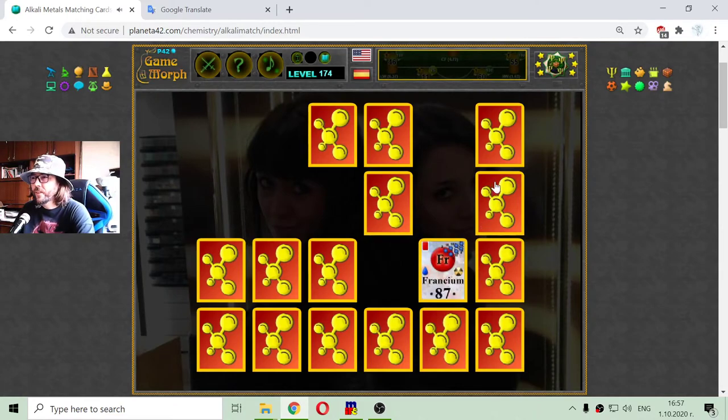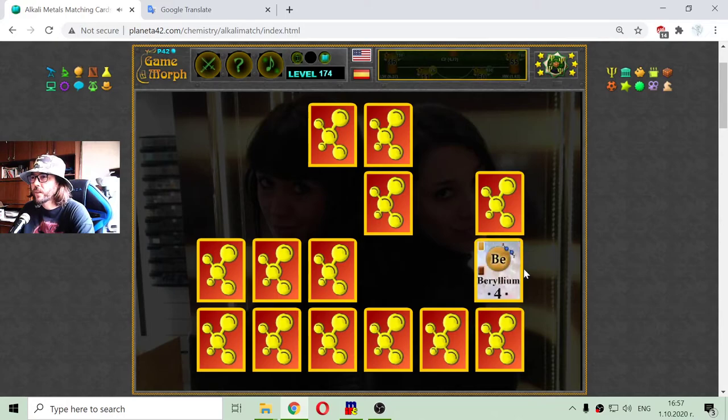And there is francium, the last alkali metal, which is radioactive. There we have beryllium — this is the first alkaline earth metal, chronologically in the periodic table, with atomic number... five. Ah, four. Excuse me. Like I said, I am making mistakes.